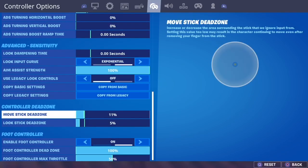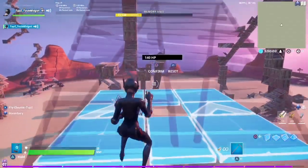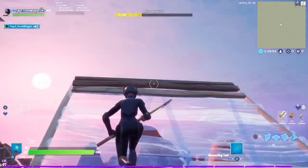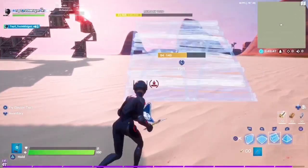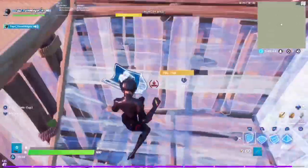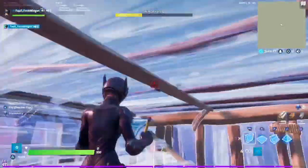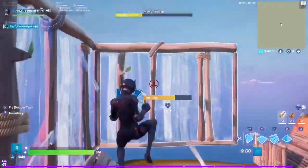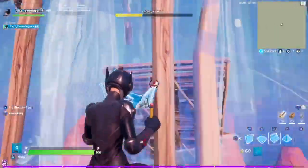100%. And this is also important — though it's not really for building or editing, it's mostly for aim. You want to have your look dead zone as low as you can, because if you have a little bit of stick drift, it will catch on to an enemy quicker than it would usually. Also, when you build, you don't want to go all the way to the left or all the way to the right — just spamming it. That could be good for 90s and stuff, but in regular building I wouldn't do that. Go a bit slower — not too slow, but don't overdo it and go too fast.